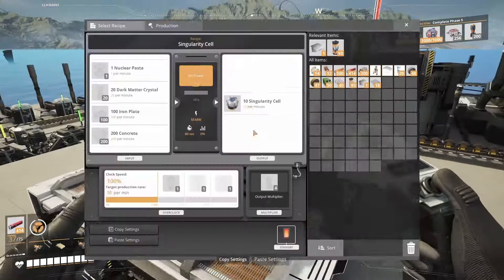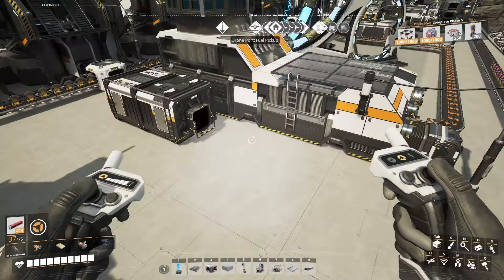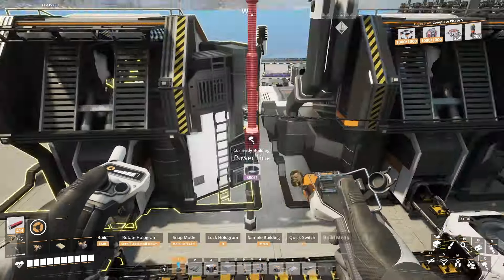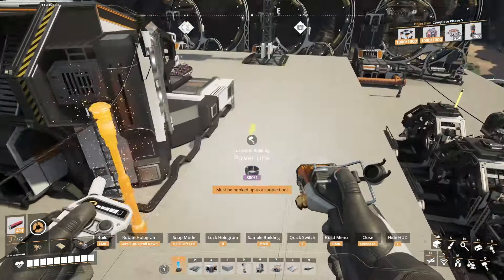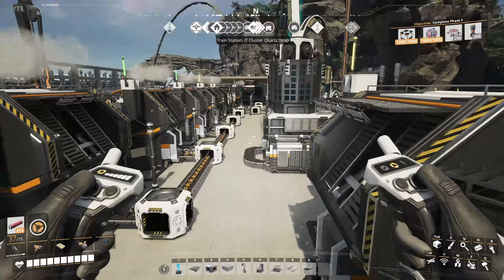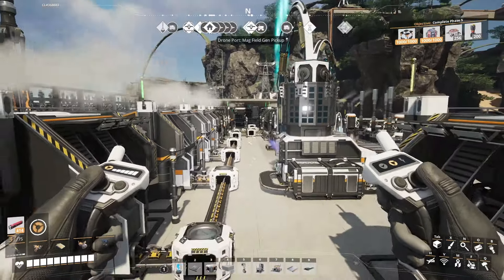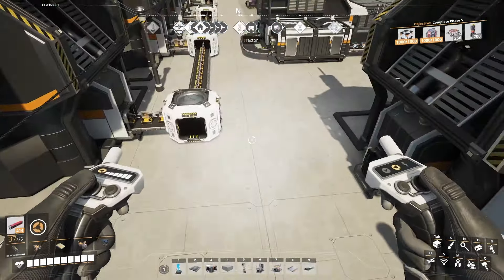We'll set this up — the singularity cell. We just need the nuclear pasta which is in here. We have quite a bit of it, just like that. Grab a bit of power and that is it. We'll need an output, so since this is going that way I will put a container right in here — a storage container, maybe a big one. I think these have other uses as well, so we'll just plug that into there. I'll plug those two in and then it should start working.